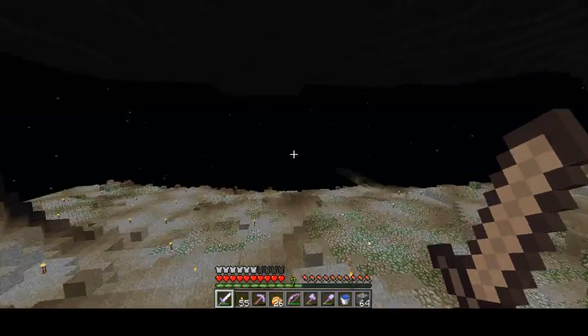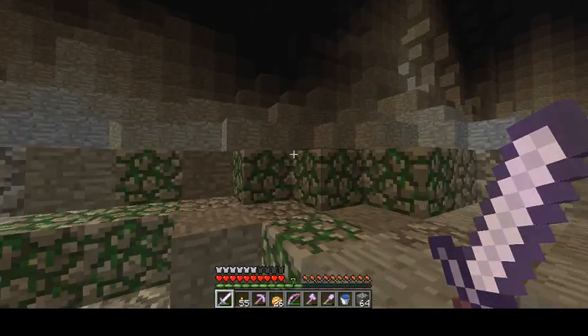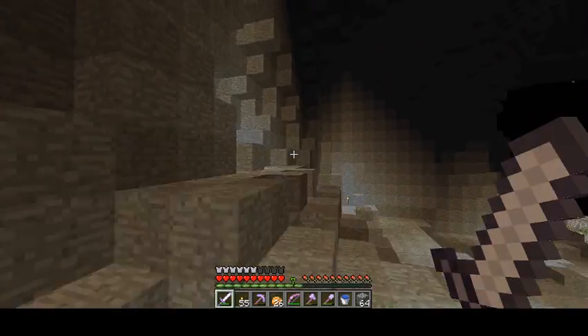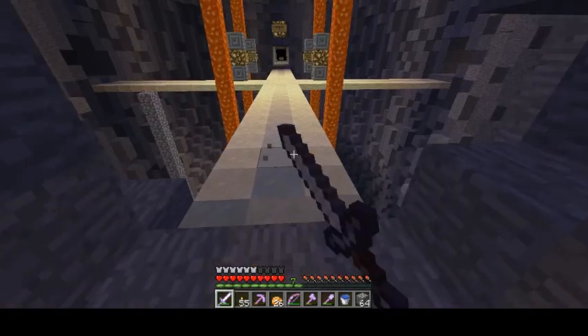Hey, what's up guys? Welcome to another episode of Minecraft CTM map, Dawn of Shadow. Last time we took on the gray wall, light gray, and brown wall all in one episode and we got all three of them.